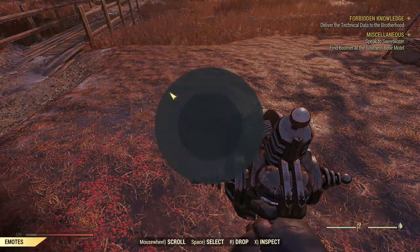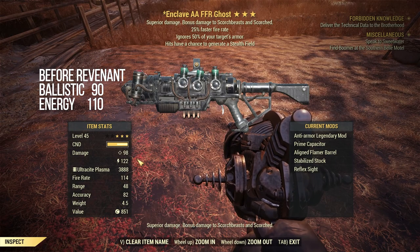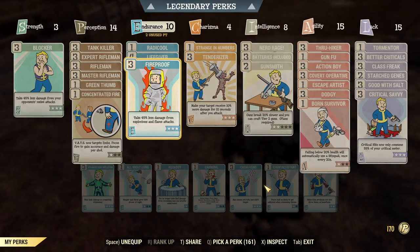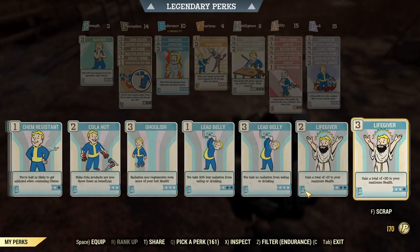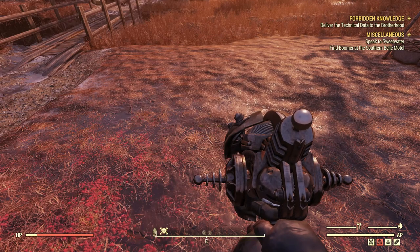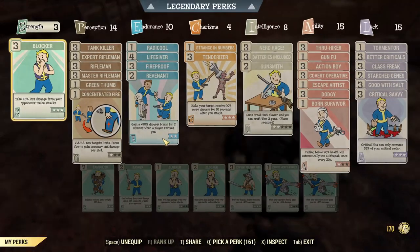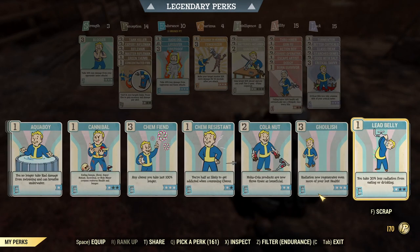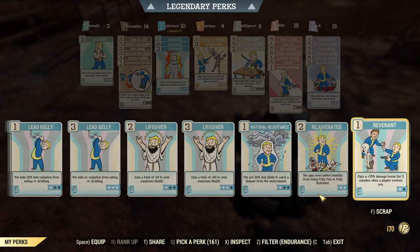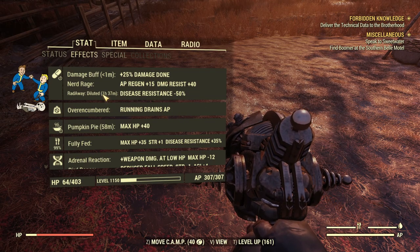I'll activate Nerd Rage and see how much damage we get. Looks like the weapon gained some damage. Let's see what happens if I equip rank 2 Revenant — now it's back to 50% and it increases even more. What if I change it back to rank 1? It's back to rank 1 Revenant and the duration is still the same.